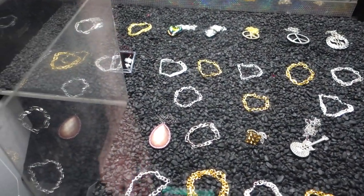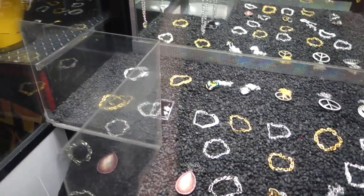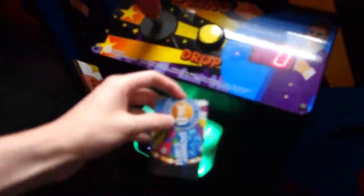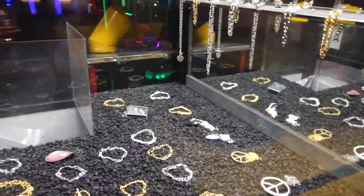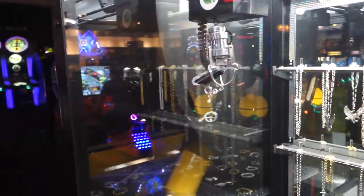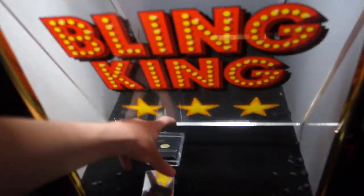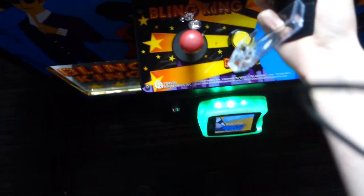We're going to be playing the Blink King over here, guys, and this side has jewelry - the other side had ducks. We're going to try to get this little case over here with the earrings, because I wear earrings, guys. Let's see if we can get the earrings for my girlfriend that I do not have. I need to go a little bit more back - and this does drift a little bit. Can I get the earrings for the girlfriend I do not have? Nice, we got it! Someone recognizes me - are you a YouTuber? Yes, I am. As you can tell, this is cheap junk.